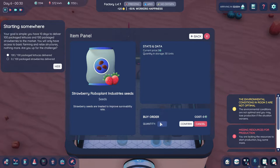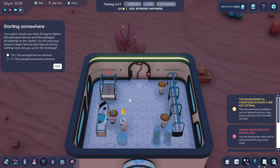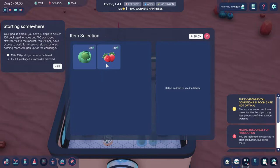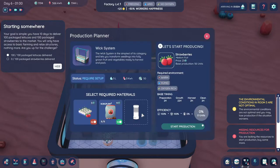We have 13 seeds. This holder can hold 252, so we're not anywhere near that. Let's just set up a new production line here. Basically you have to go back and choose every little thing again, which is not a big deal — it's fine.